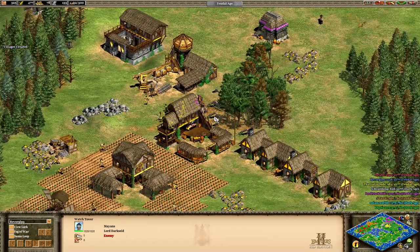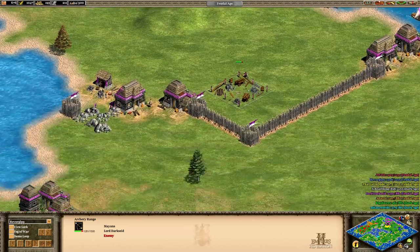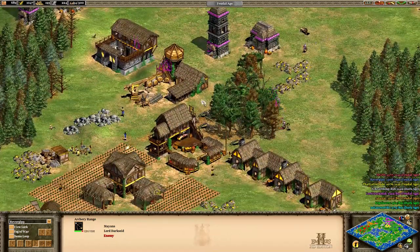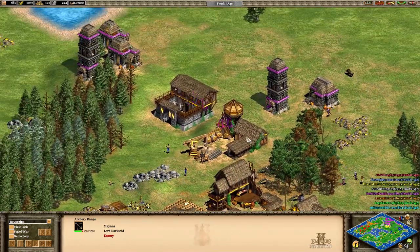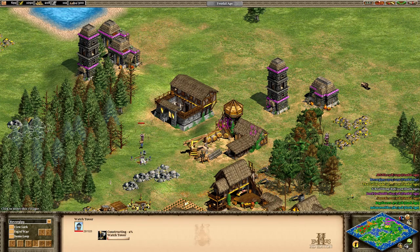Not looking good for me. I will give it to the Mayans — they're doing a good job of building forward, getting towers out, and really putting pressure on me. He's constantly cranking out man-at-arms, and that is really distracting me. Luckily my ally Revorg has come up and is trying to build a tower nearby to help.